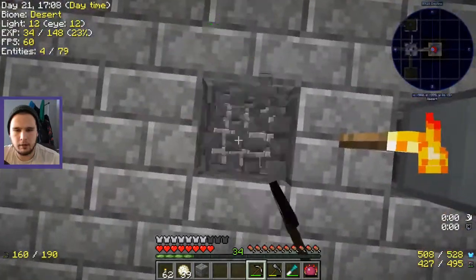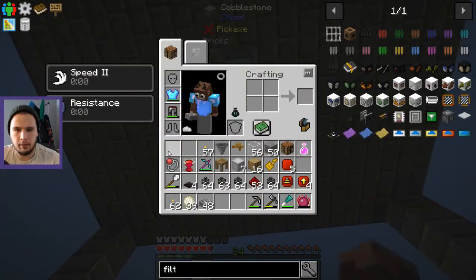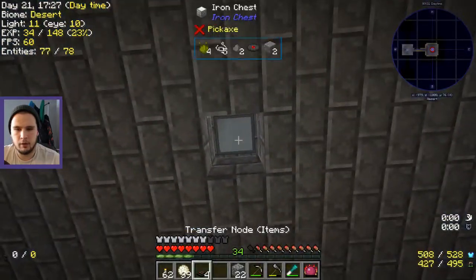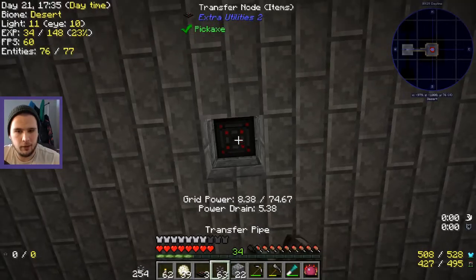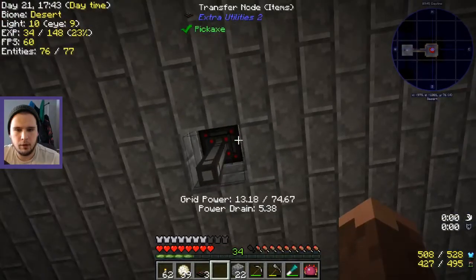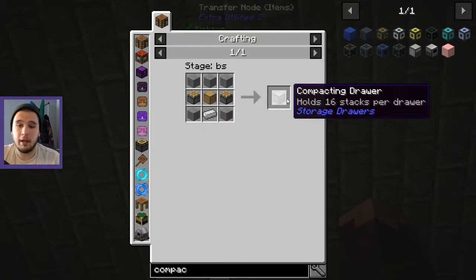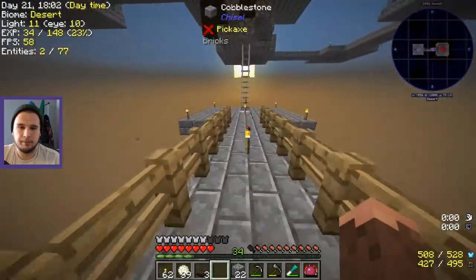Then we want to go downstairs - okay and then we want to climb up a little bit because we can't reach with our stupid little monkey feet. We want to put a speed upgrade on our node so now it's pulling stuff out as fast as it can, but it's not going to go anywhere. We want to decide what's going in here - I'd prefer a compacting drawer actually. Let's go make a compacting drawer, it'll be good for us.